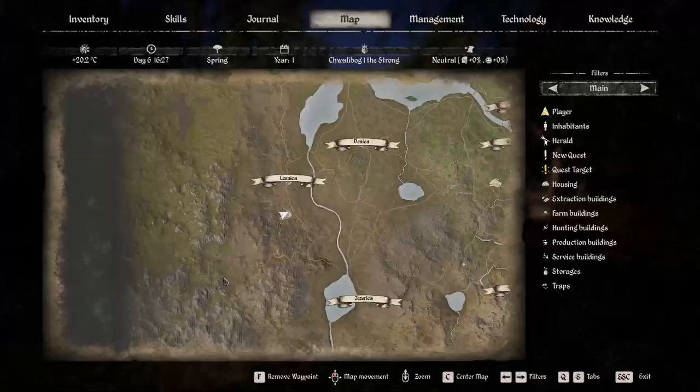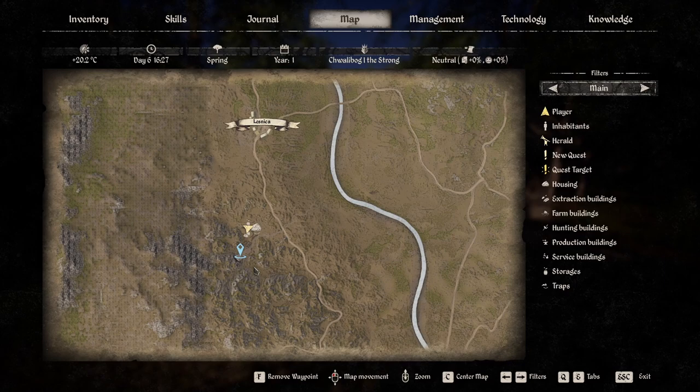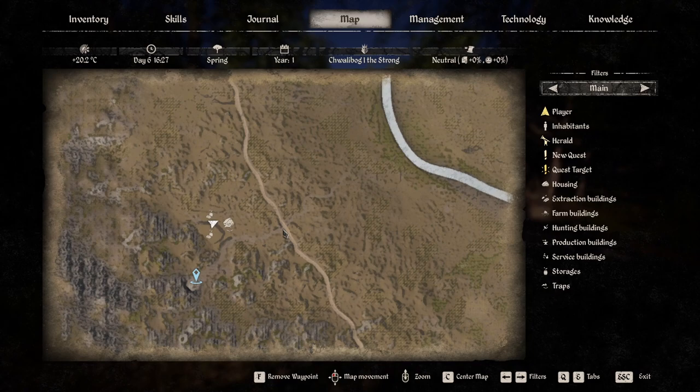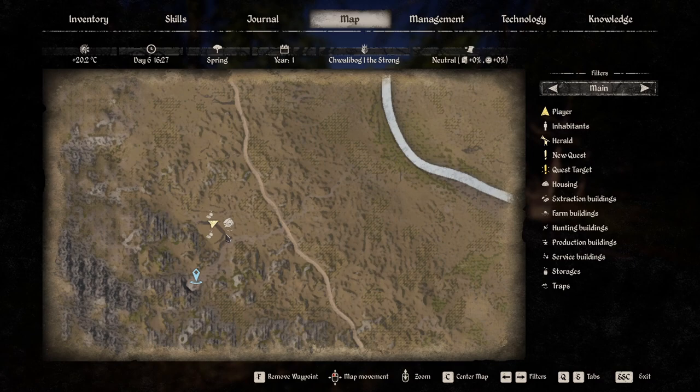Hopefully these guides are helping you choose building locations. On the map, we are just south of Lesnica where that particular cave is — there's the cave right there. You can follow that down and see there's a little worn path. I was able to build on this path without really being limited — I could place my roadway on it just fine.